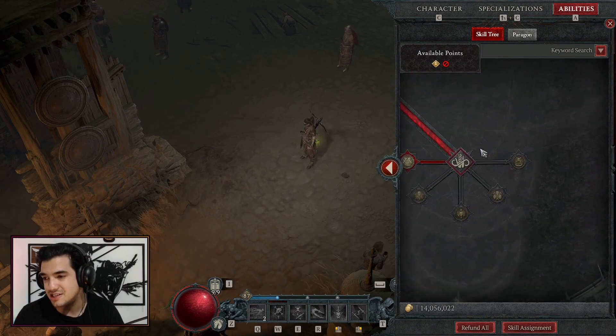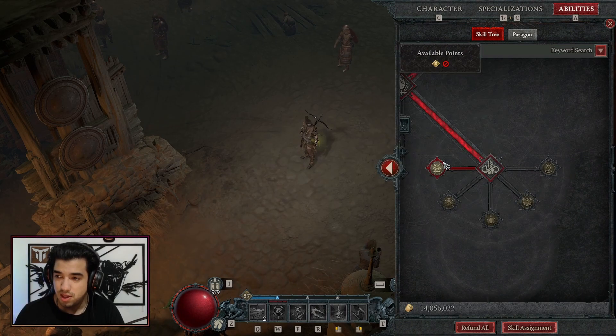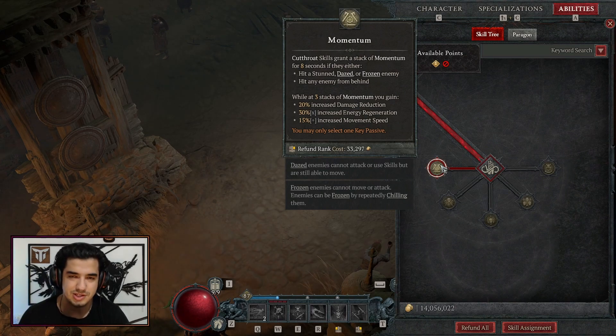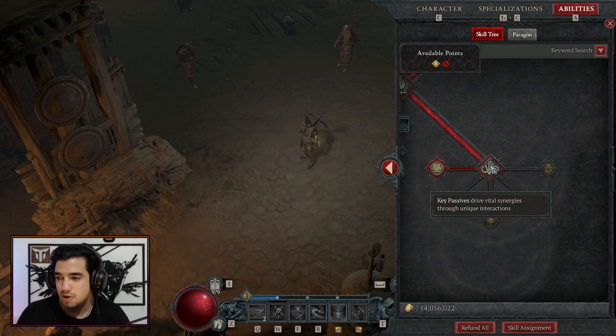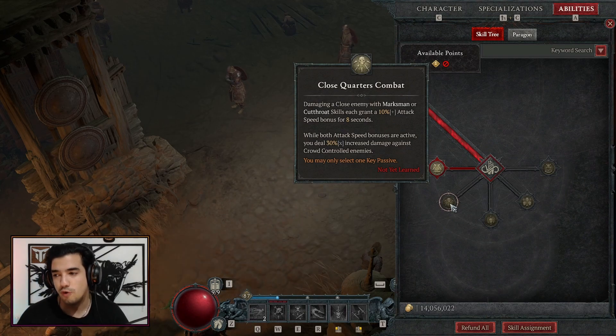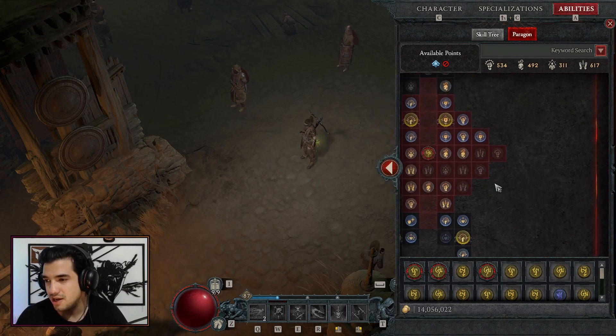For your key passive, you can take Victimize if you prefer, but I'm personally going with Momentum because without a defensive aspect on my helmet I feel a little squishy — Momentum gives me 20% increased damage reduction plus movement speed bonuses. Alternatively, you could go with Close Quarter Combat for that 30% increased attack speed, though I think the ~50% attack speed from our two aspects is already more than enough.